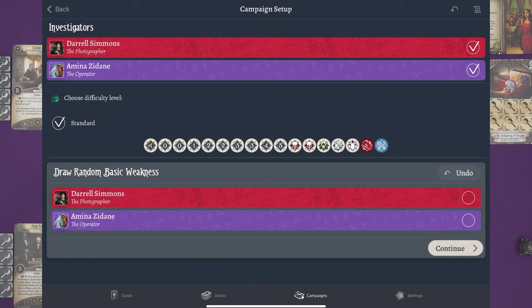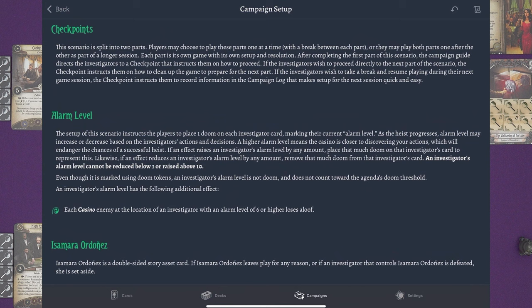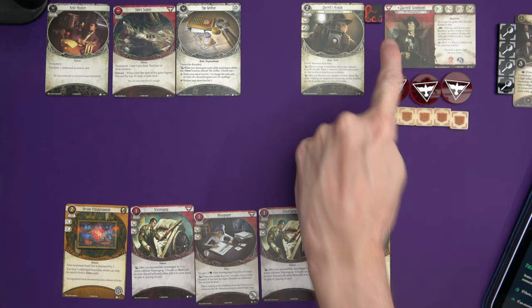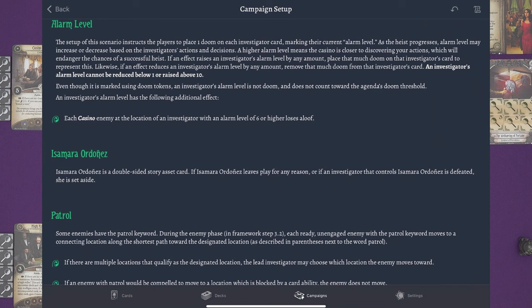So we have the standard investigator weakness and basic weakness, and then two extra for that 29 XP. There are a ton of story bits and new rules bits. There are checkpoints, and there are two parts basically to this scenario — you can play them separately or all in one go. Alarm level: we are sneaking around a casino performing a heist. Based on what we do, our alarm level might go up or down. We have Doom tokens next to our investigator cards that show the alarm level — they start at one, can't go below one, can't go above ten. Although we're using Doom tokens, it's not Doom and doesn't count towards the scenario threshold.